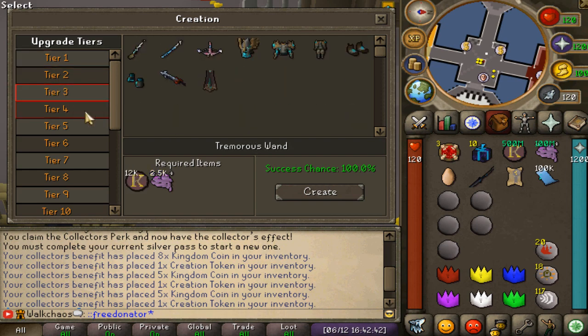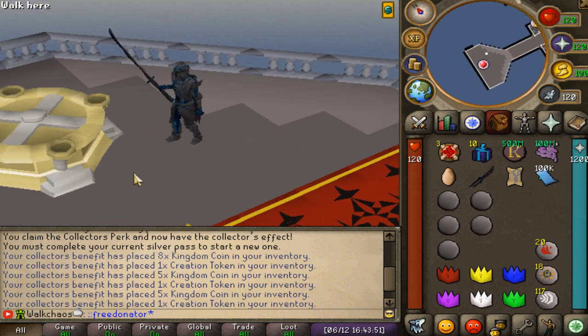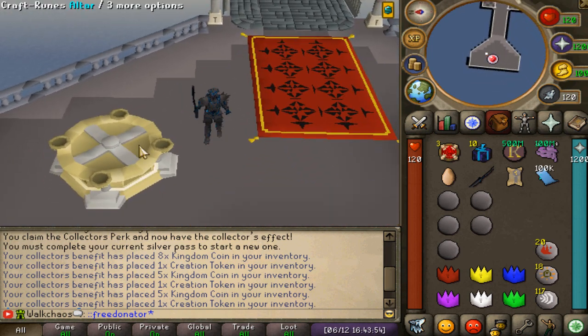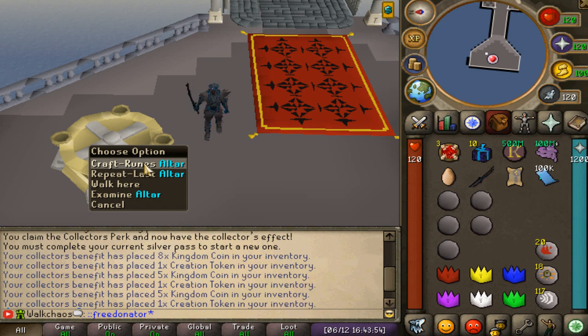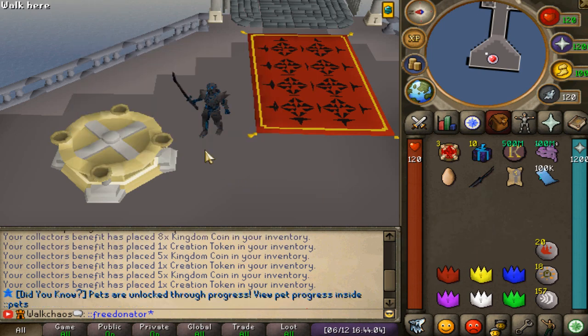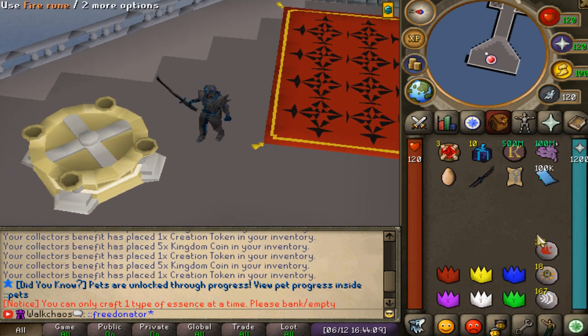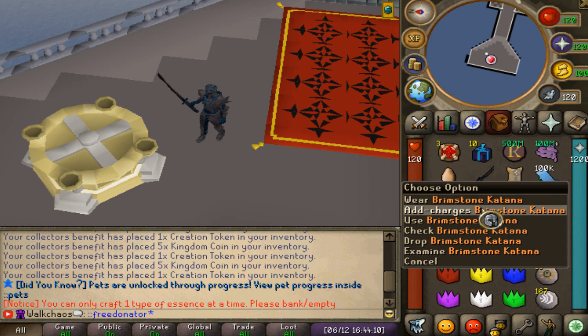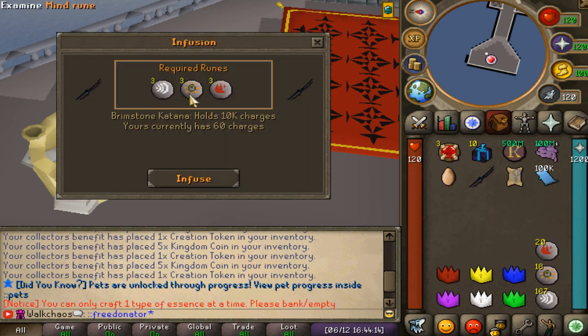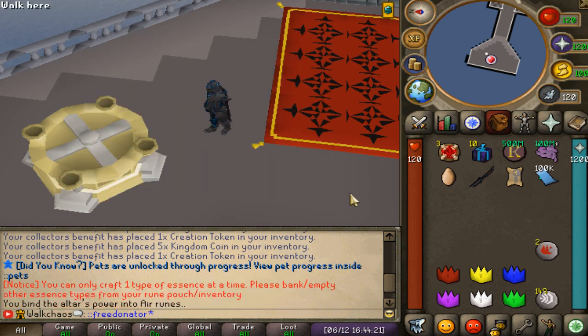Next up is the Infusion skill — a very unique concept. You can go ahead and craft yourself runes by clicking on this altar. You select the runes you'd like to craft, and you'll obviously need runescence for that. After you get these runes, you'll be able to charge your weapons. You right-click your weapon, add charges, then you see what items are required — for example, three air, three mine, and three fire runes.